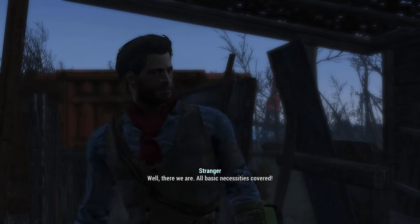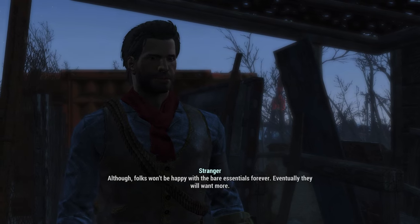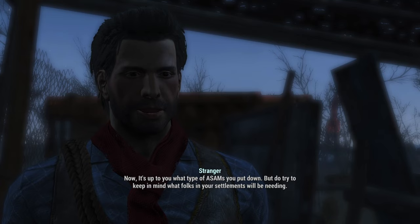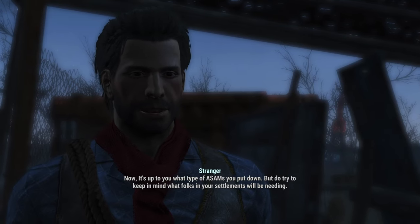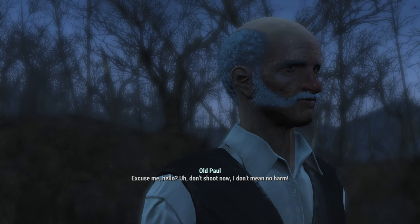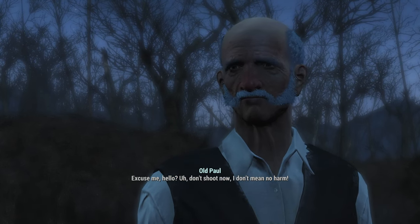Well, there we are — all basic necessities covered. Although folks won't be happy with the bare essentials forever; eventually they will want more. Now it's up to you what type of ASAMs you put down. But do try and keep in mind what folks in your settlements will be needing. Excuse me, hello — don't you know? It's old Paul. I love old Paul.